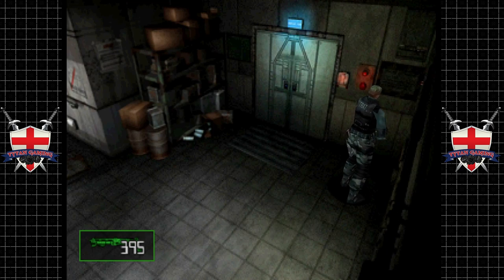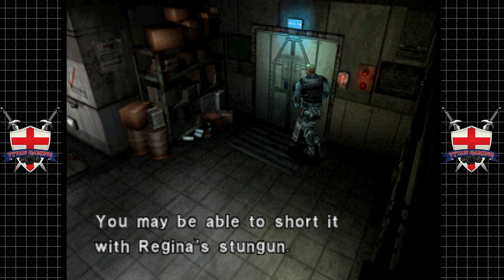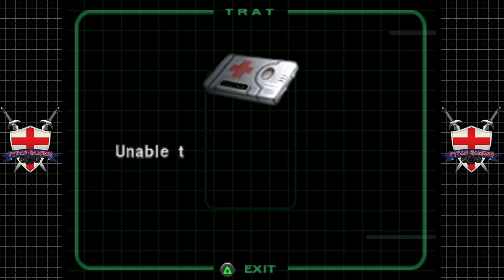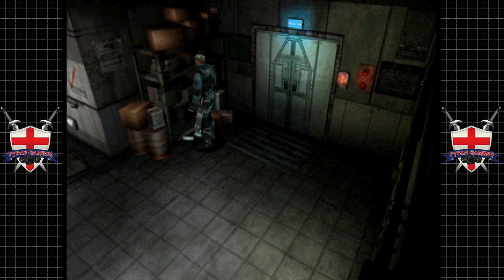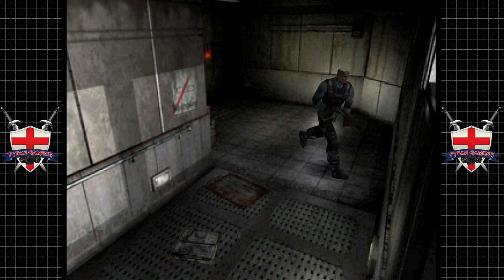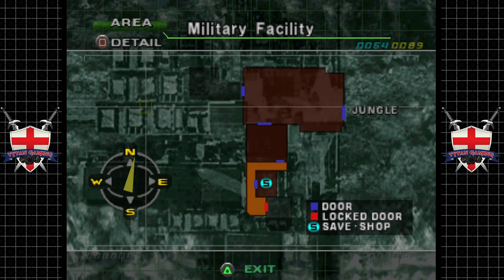There's a button electronically locked — you may be able to short it with Regina's stun gun. That doesn't really help us out right now. There are items hidden around that we can't see — that's interesting. Let's have a look at the map. Looks like we go back out to the jungle.